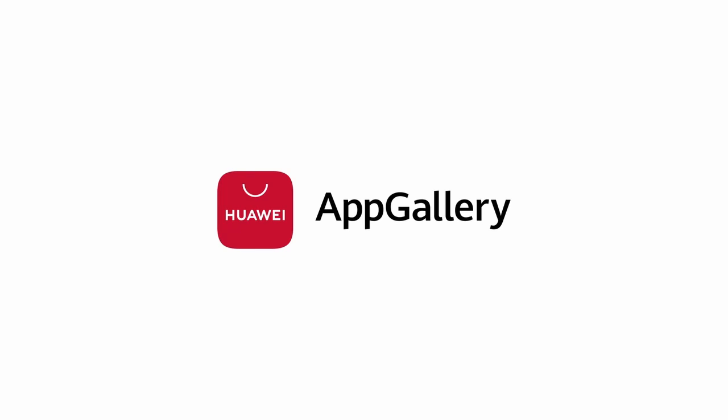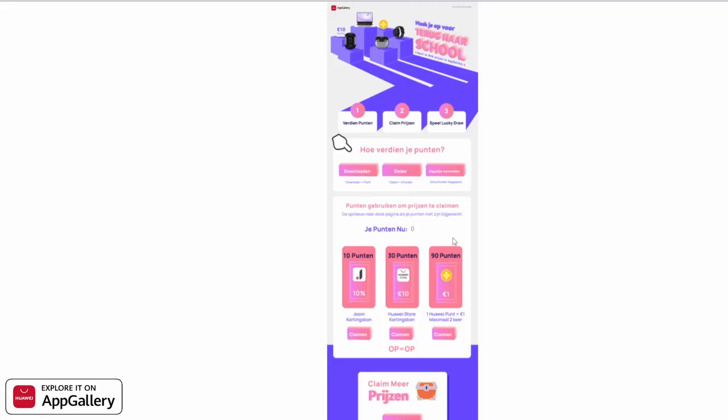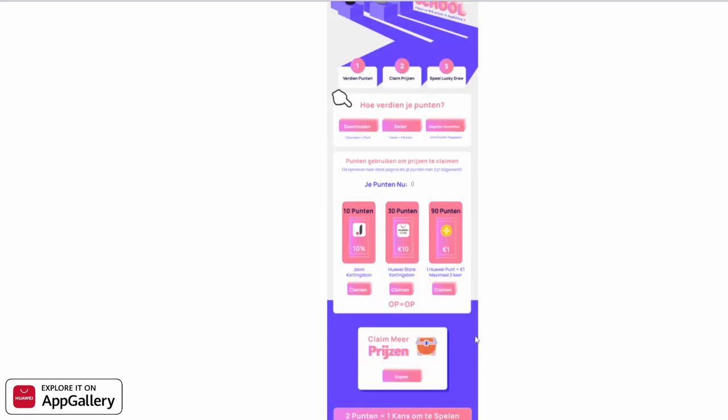App Gallery is yet again helping us with the new Eden season by launching not one but two campaigns together. First of all, you will get 10 points back for any purchase made in Rise of Empires until the 22nd of September. On top of that, there is a back-to-school campaign which will allow us to redeem three coupons based on the payment amount, also until the 22nd of September.